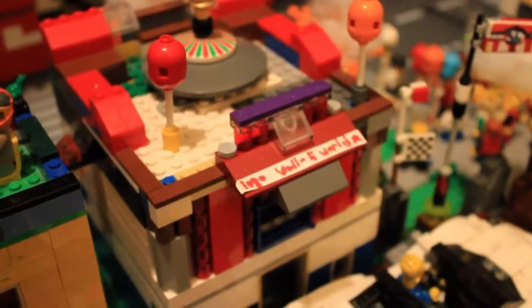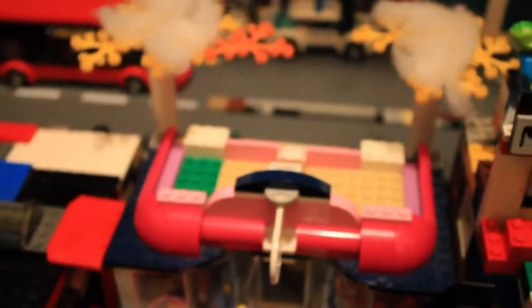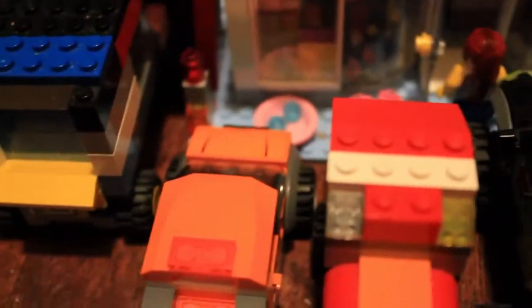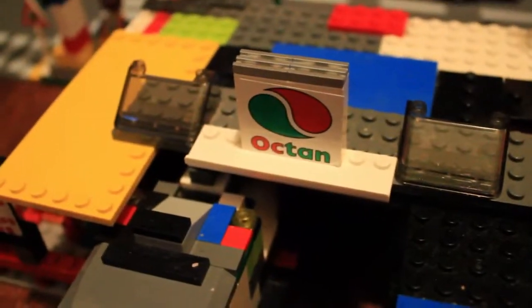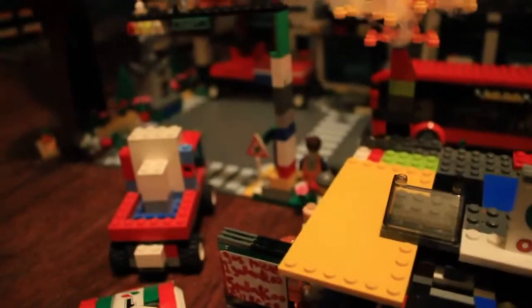Here is the Lego Wall-E World, which is the building that caught on fire last year. It is kind of a memorial. Here is the pet shop — the girl pet shop. I know it is a girl set but I needed some buildings like this. And here is my custom octane station with the gas prices you can see right there.